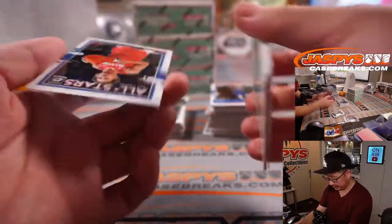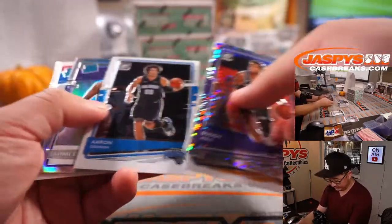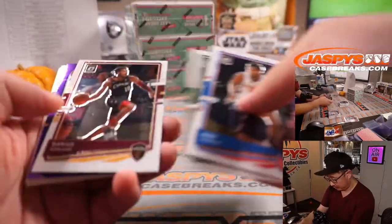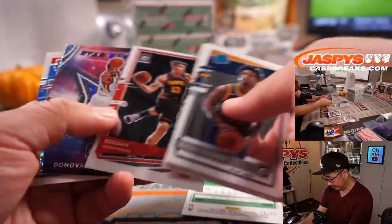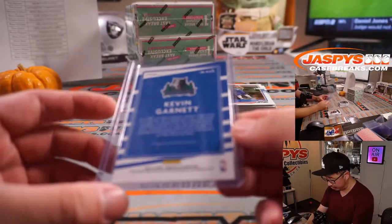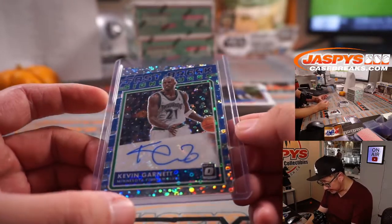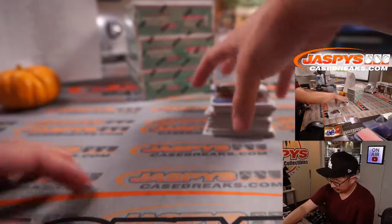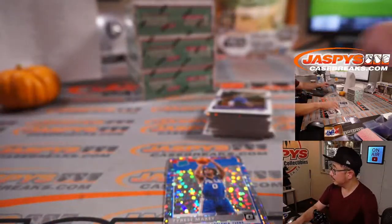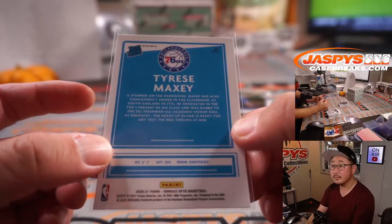Skylar Mays. Buddy Heald. Jameis Ramsey, rated rookie hollow. Miles Turner to 95 — for the Pacers, that's going to be for Nick. It was not numbered, no. And a Tyrese Maxey — and that's for the Sixers, that's also for TJ.